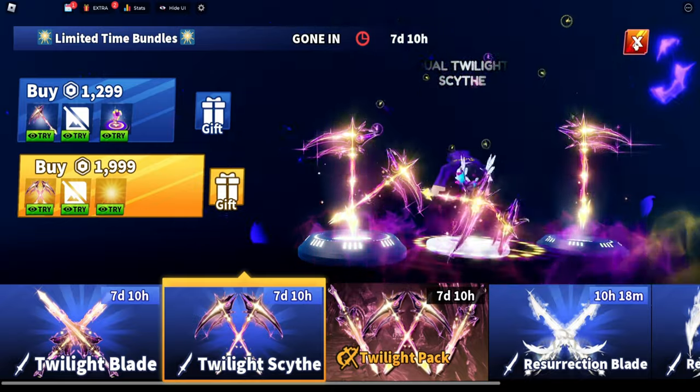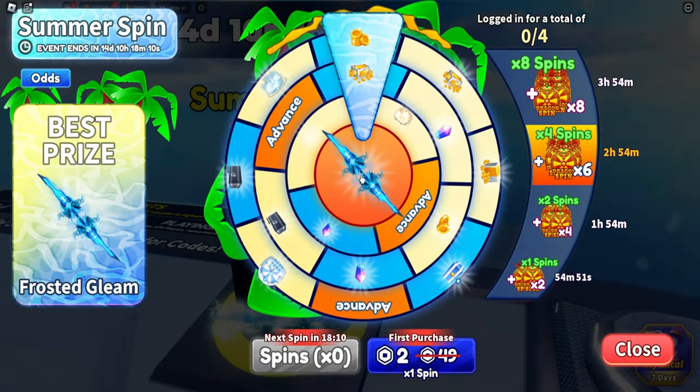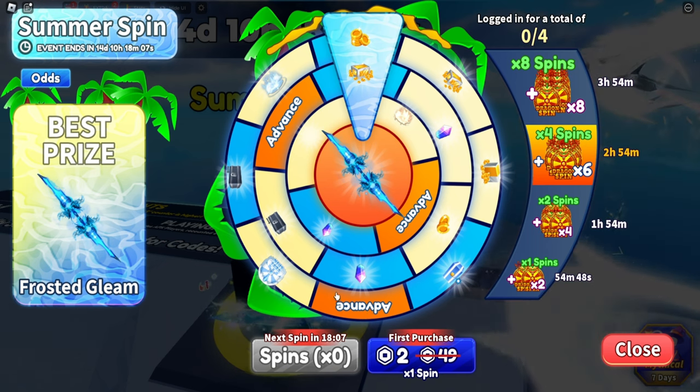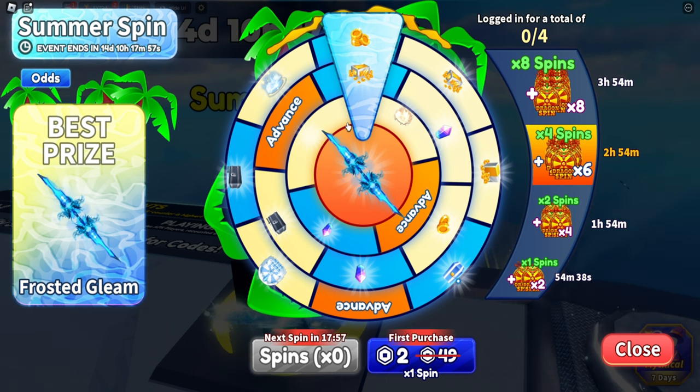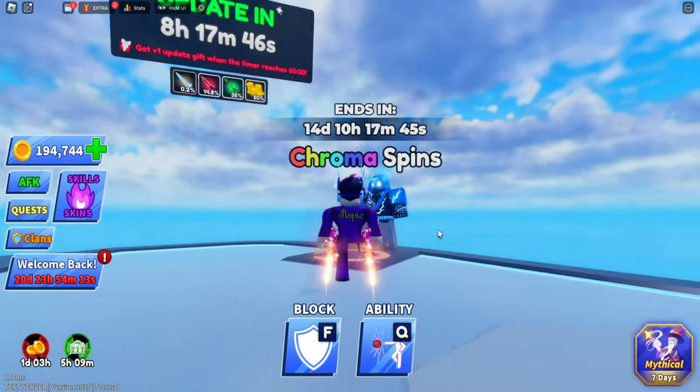Next up we have the Summer Spin. You can get the Frosted Gleam inside of this — you get it for every hour you play, or every 30 minutes. You can get all of these up to 1x, 2x, 4x, and 8x. Hopefully with enough luck you can get the best prize, which is the Frosted Gleam.